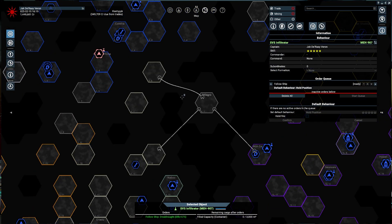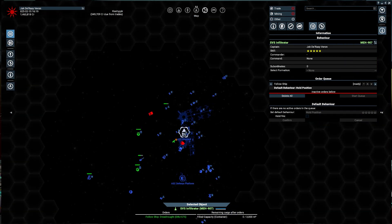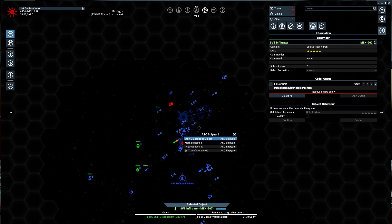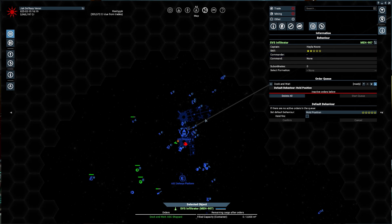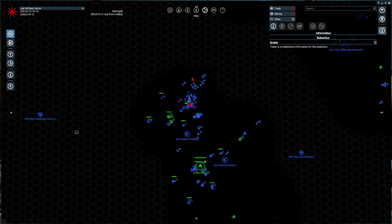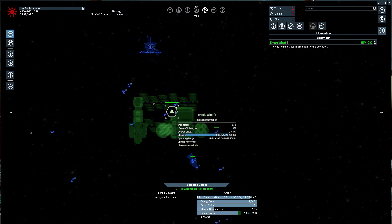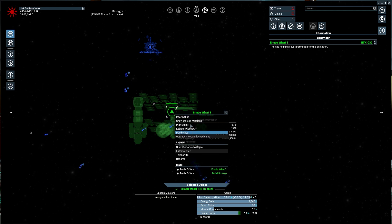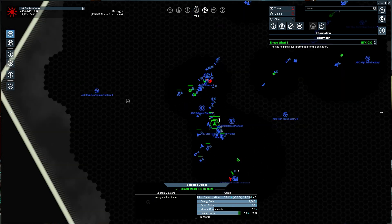I'm going to take the Hammerhead and come down to Imperial Ascendancy space and dock. These builders have their own tasks. What about this wharf? Its storage is almost full — station account has 50 million. Let's accept the estimate and get 9 million.